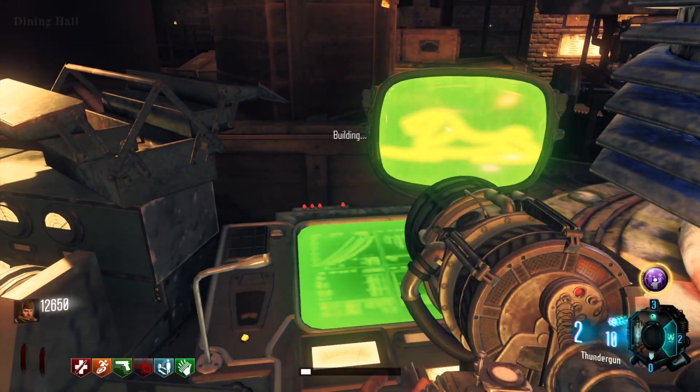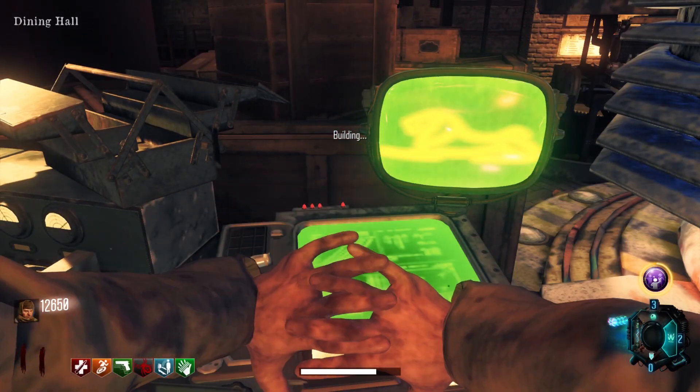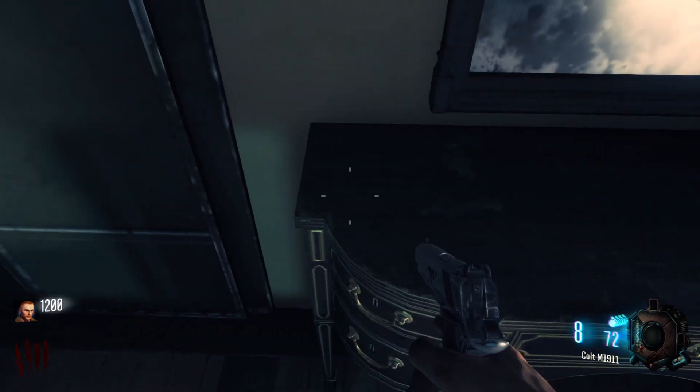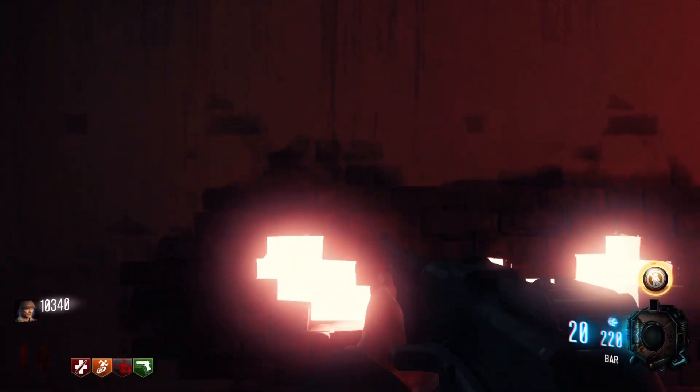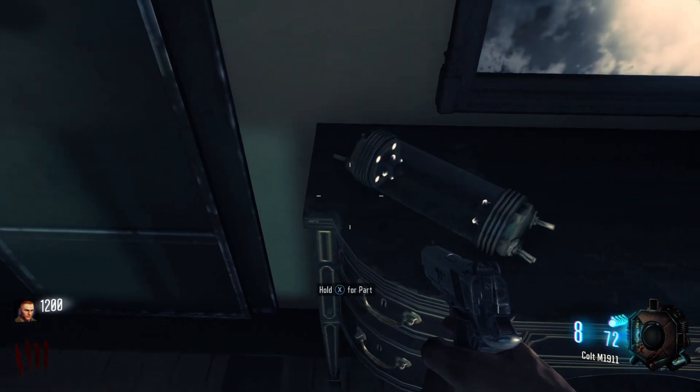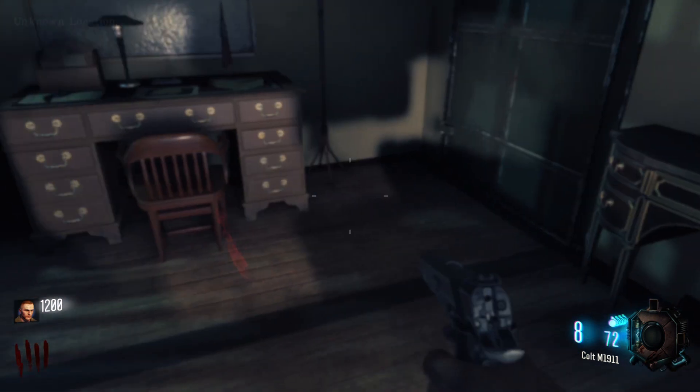Once you have the switch, go back to the teleporter and build it on the terminal. Next you'll need to grab the bunker fuse. This will be in one of two areas you teleport to before returning to the basement. If the room you teleport to first does not have the fuse, you will need to teleport again during that same round to get to the second room.